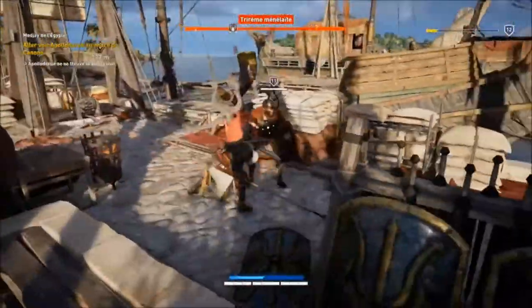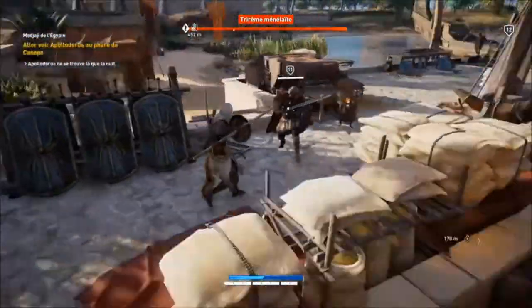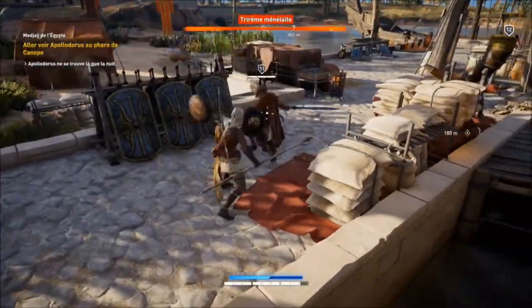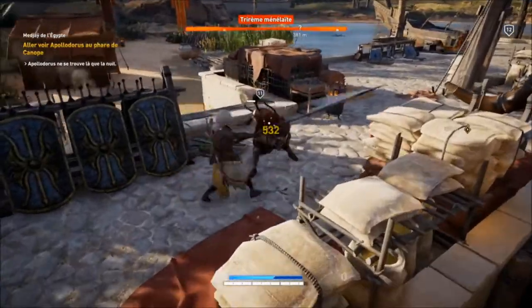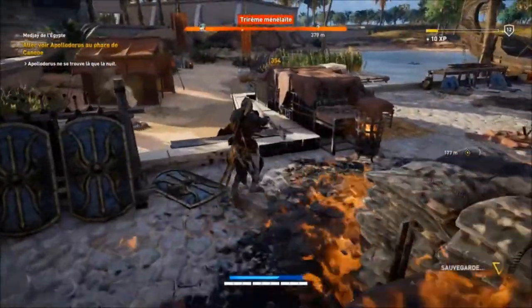Les barres de vie de vos adversaires sont affichées et enlevées au-dessus d'eux. La garde et la contre-garde sont présentes avec votre bouclier tenu en main gauche. Vous avez le choix entre diverses armes, telles que les lances, les épées, les épées courbées, les masses ou même les sceptres.